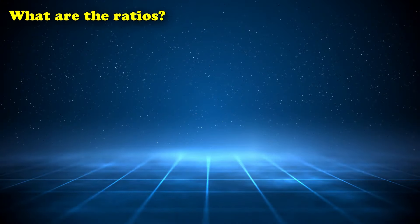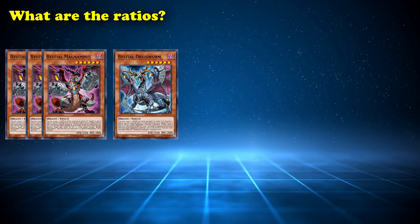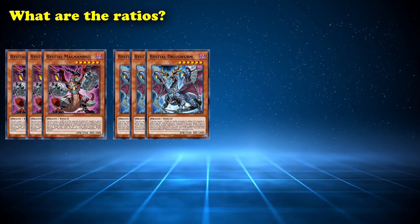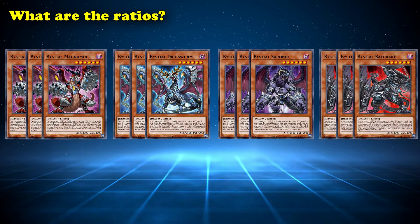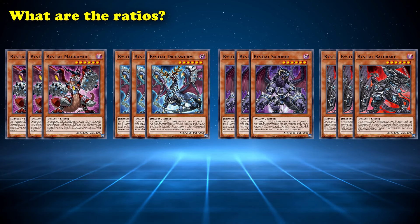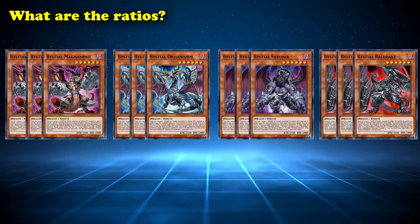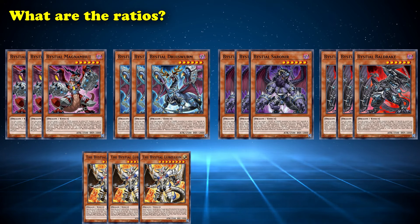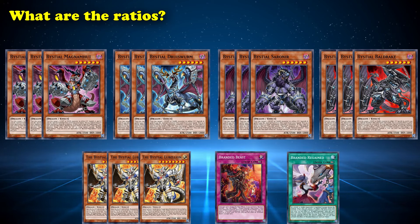The smallest Bystial package people play is three Magnumhuts and one Druiswarm. This gives you a small hand trap engine that counters Tearlaments without having to dedicate too much of your deck space to it. Although if you want an even bigger engine to counter Tear, you can play extra copies of Druiswarm alongside multiple copies of Serenir and/or Baldrake for a maximum of 12 Bystial hand traps. But as well as the regular Bystials, some decks will choose to play 1-3 copies of Bystial Lubellion. And when you're playing Lubellion, you can choose to expand your Bystial package even further to get the most advantage possible from the engine by playing a copy of Branded Beast and/or copies of Branded Regained. Now let's talk about what the engine actually does.